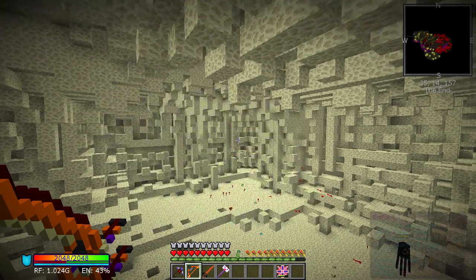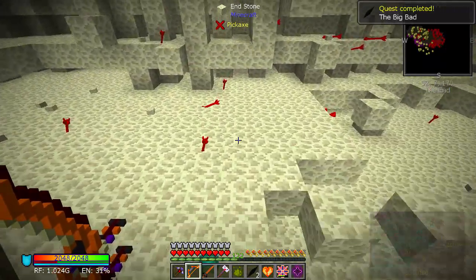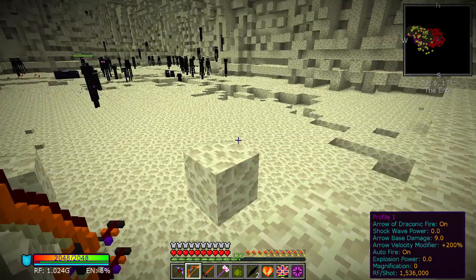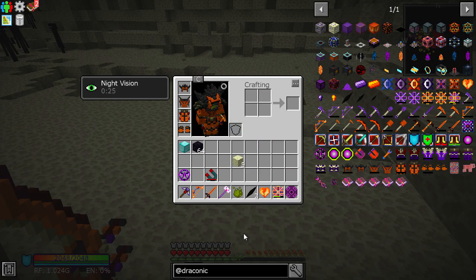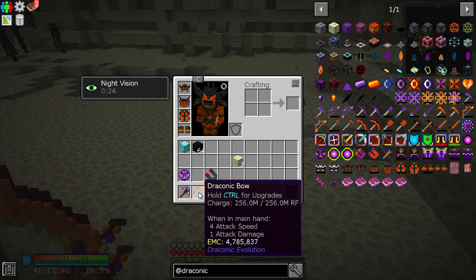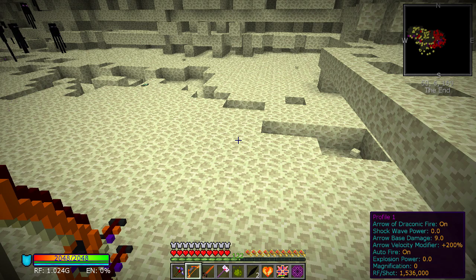We now have one of these Chaos Shards and it is EMC'd - totally EMC'd, so we don't have to worry too much. That was shockingly easy actually. I think because I'd leveled up so much it wasn't too bad. There was a bit of lag maybe with all the entities, but that bow - wow. So just in case: Draconic settings - that was pretty simple.